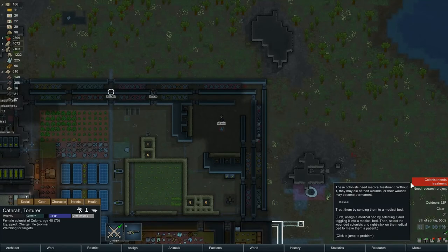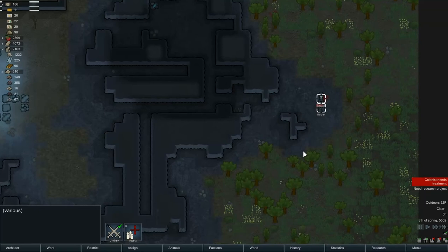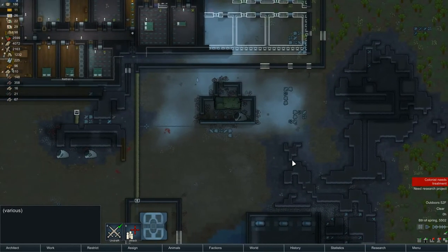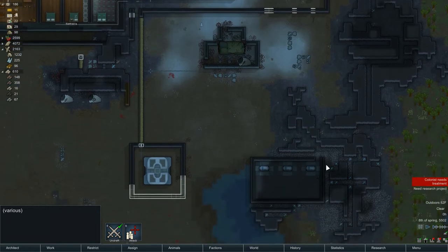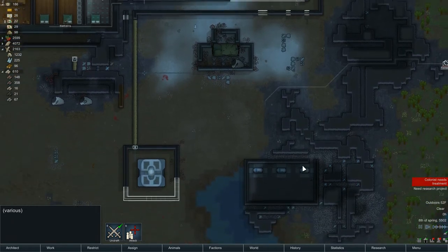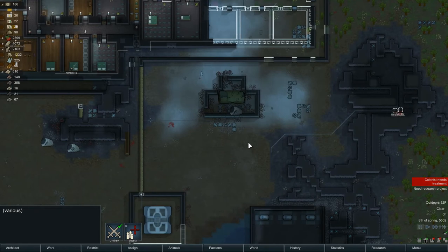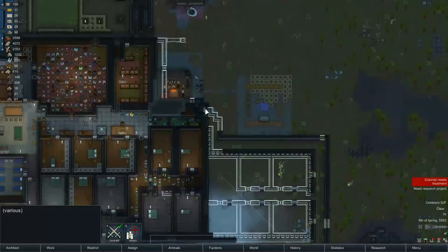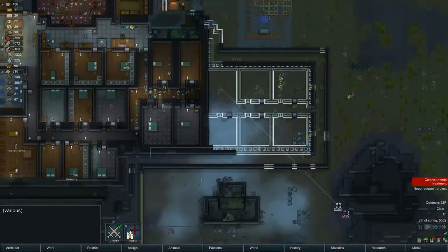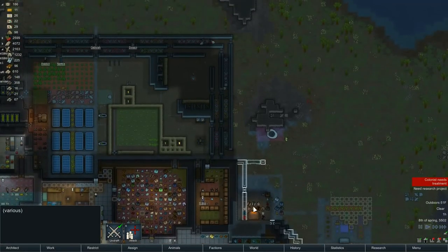All right - treatment. Cassie, Cassie! Cassie's kind of bleeding out over here. Are we safe? We're almost safe - it depends on what's going on here. Can we get her in? We can! She can go right through these doors - I'm pretty sure she'll be safe. Good plan - pause.